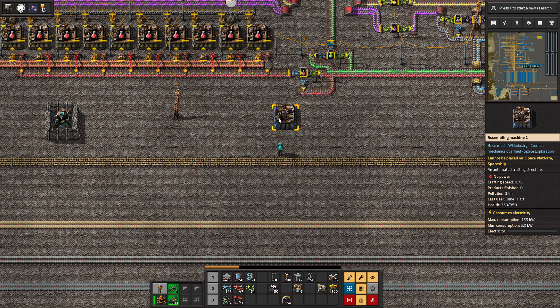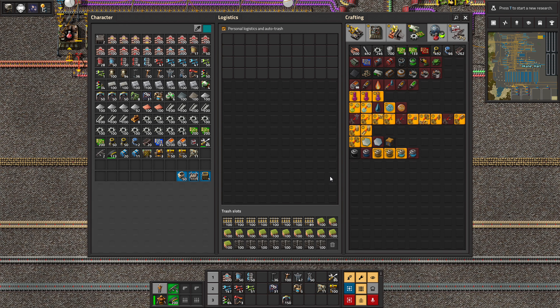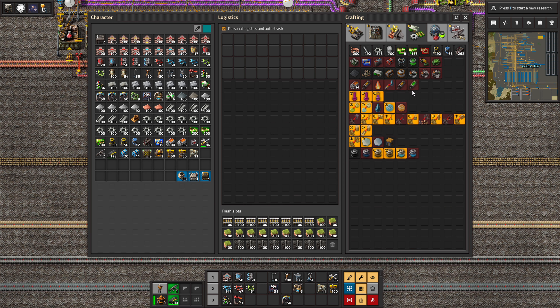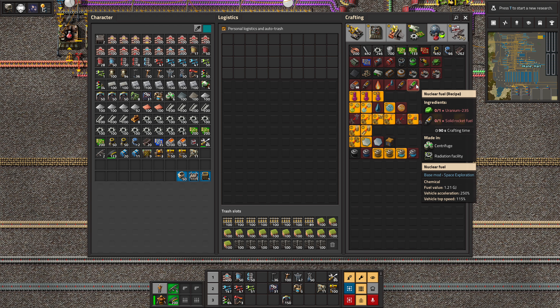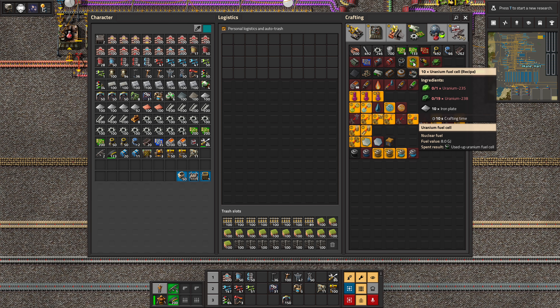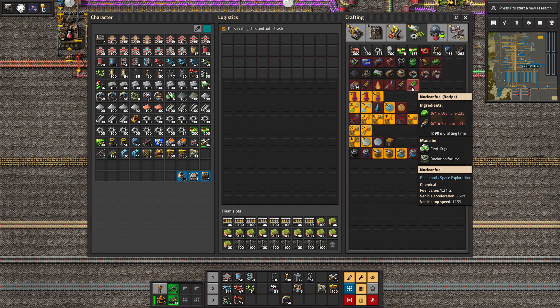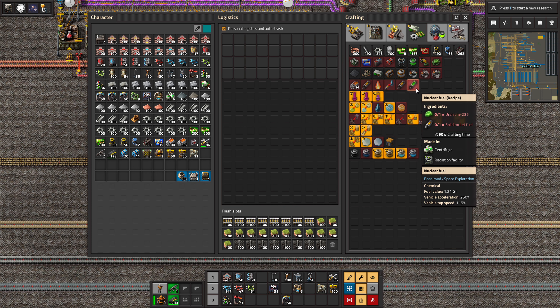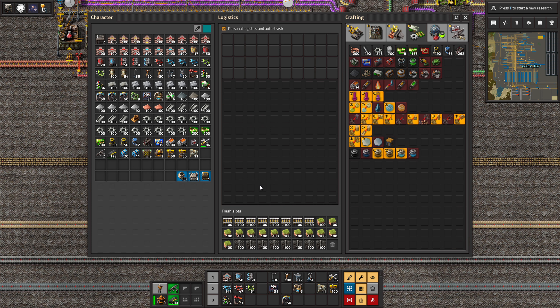There was also a nuclear fuel item in here — you need solid rocket fuel for it, which we don't have yet, but it's great fuel: 8 gigajoules. Rocket fuel is a bit different. You can create this and get vehicle acceleration up to 250%, which is great for trains, tanks, and other vehicles — pretty cool.